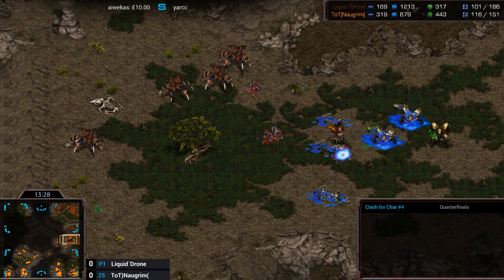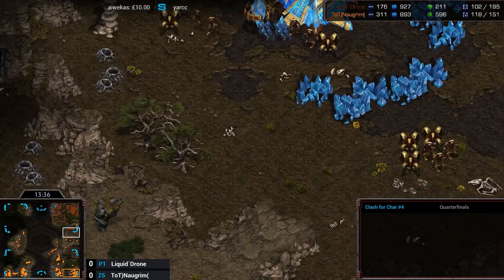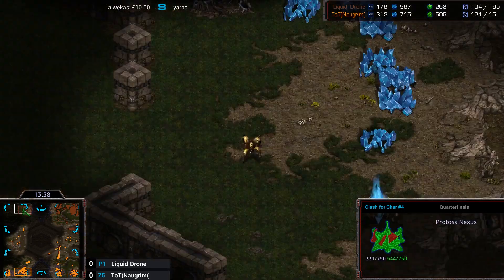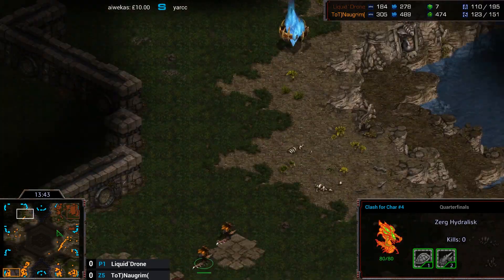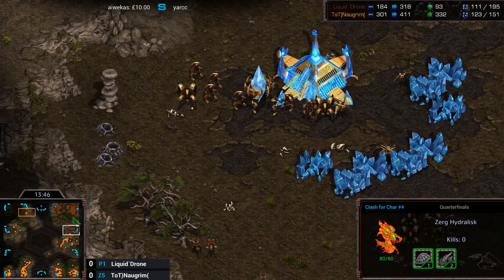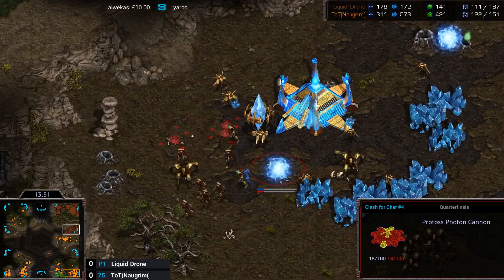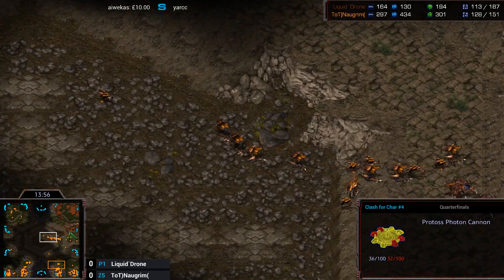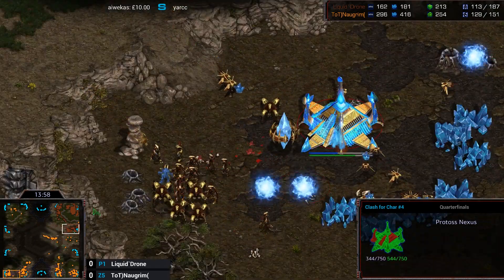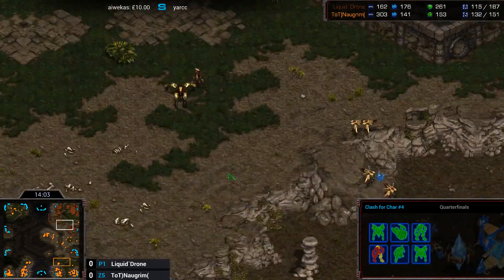It looks like Drone is going to try and reinforce up this ramp, but the Lurkers are going to get on top of the ramp and he's just going to suicide units. He's finally got another two High Templars but isn't adding on any more — he's having trouble affording them. He's sending a couple units to try and clear the top left, but that base is so far away by ground. I think he might want to just make a shuttle and try and take the 12 o'clock island since Norgrim is so focused on Hydra Lurker.